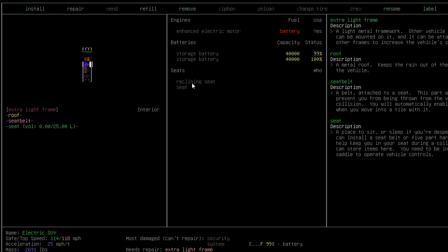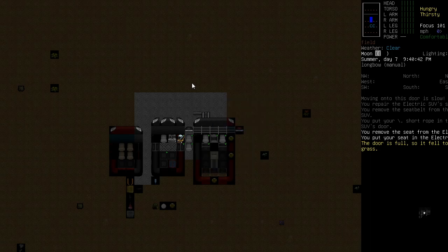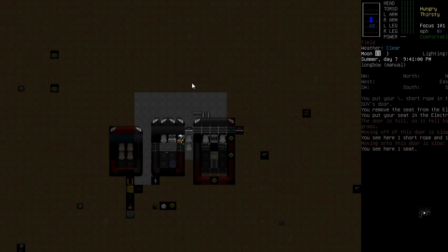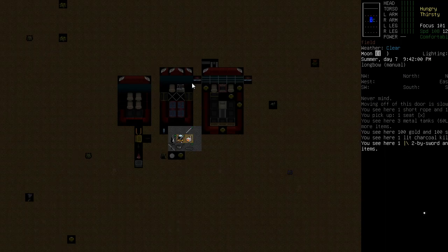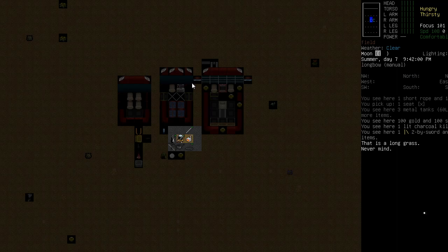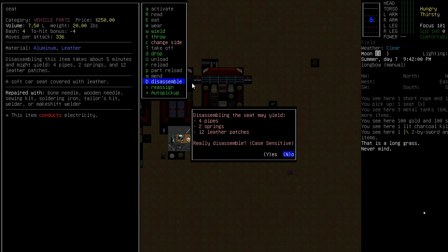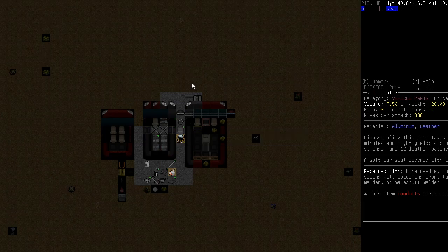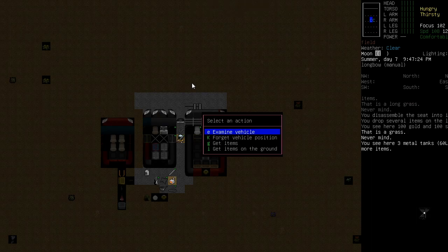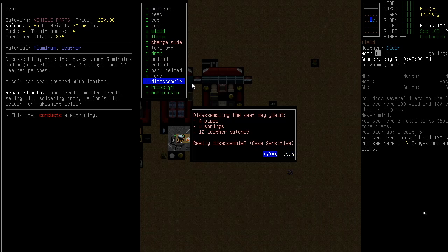So let's repair the seat belt as well, because it's probably dodgy. There we go — that's fallen on the ground. Let's grab that seat. We're going to use the charcoal kiln's light. Let's disassemble the seat — two springs, fantastic. There's another seat on the ground here. Let's disassemble that one too — so now we've got four springs total.